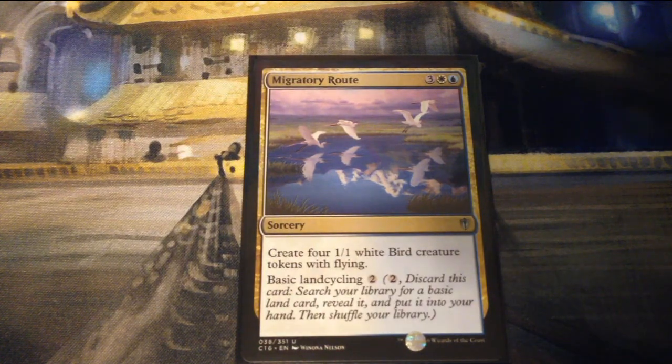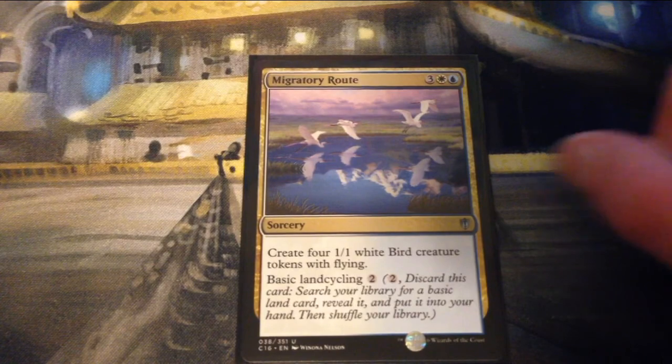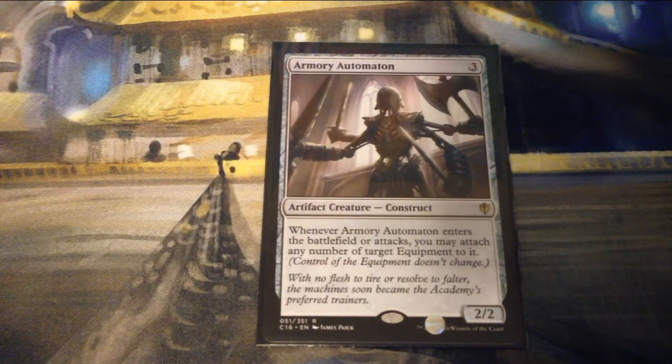Migratory Route is three, a white, and a blue for a sorcery — create four 1/1 white Bird creature tokens with flying, and has basic land cycling for two. Armory Automaton is another cool new card — three generic mana for a 2/2 artifact creature Construct. When it enters the battlefield or attacks, you may attach any number of target equipment to it.